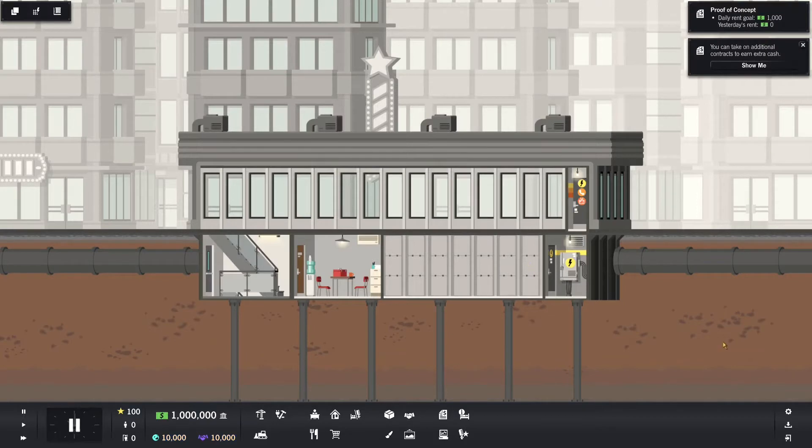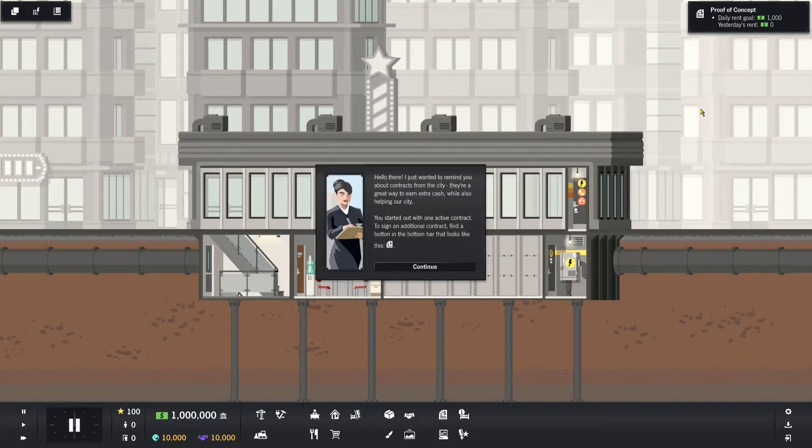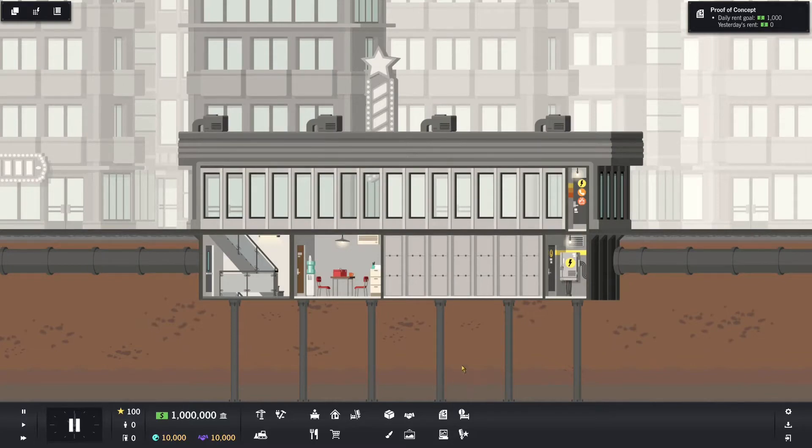The game runs fairly punchy. I'm going to pause already. So we have our basic little building, and right off the bat I'm going to completely redo this thing. Because I have unlimited funds I can put things where I want them. There's also this contracts thing which I really don't need to worry about because they give you funds which I don't need, but they can give me goals to go after.